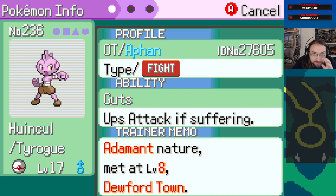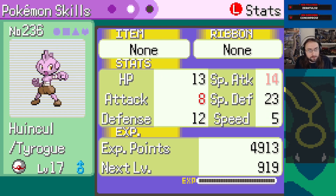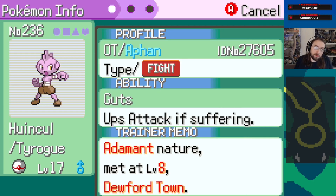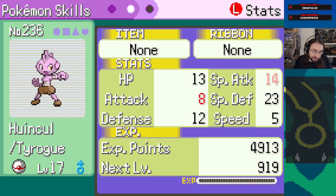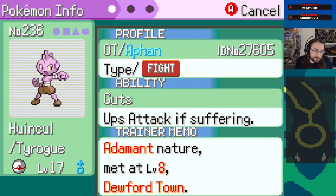We got our Duford Town encounters - Duford Town and the two nearby routes were fishing. I already spoiled this to myself - adamant Tyrogue is our encounter. Obviously adamant on a fighting type seems great, but this also influences his evolution. If attack is greater than defense it's Hitmonlee - so this is like a guaranteed Hitmonlee probably, 19 attack, 18 defense. Maybe scales can prop this up more. Maybe it's good enough. He is a Fake Out guy already too, so that's useful.